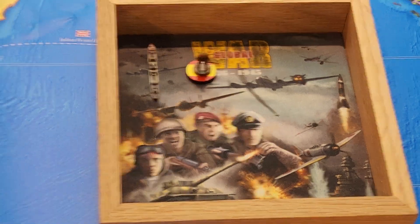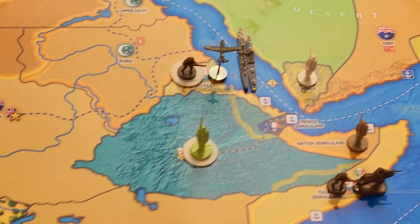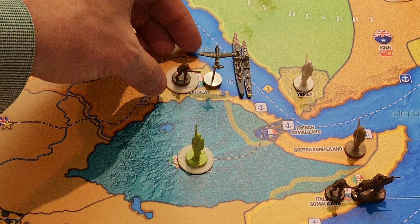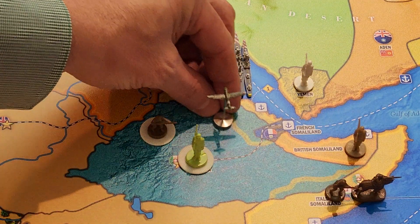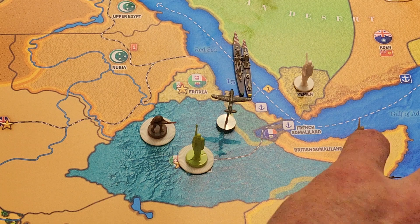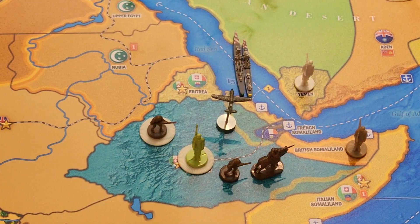Combat movement. I'm going to be attacking Abyssinia. From Eritrea, two infantry and a fighter will move in. And from Italian Somaliland, one infantry and one cavalry will attack Abyssinia. That is it — let's go over and roll some dice.